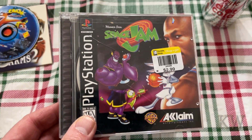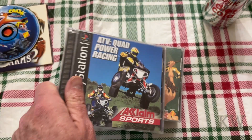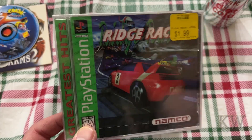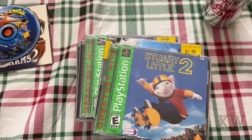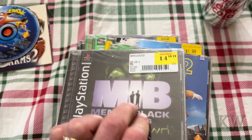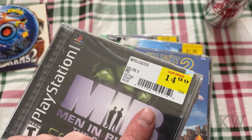Space Jam — Michael Jordan, sorry. ATV Quad Power Racing — these were very popular at the time. Another sealed Ridge Racer — I bought huge collections of stuff so there are going to be duplicates. Cool Boarders again. Stuart Little 2 again. Here's a sealed mobile light force pack — Men in Black and Excess Junior League Dodgeball, a three-pack. Kind of funny, somebody bought this and never opened it.